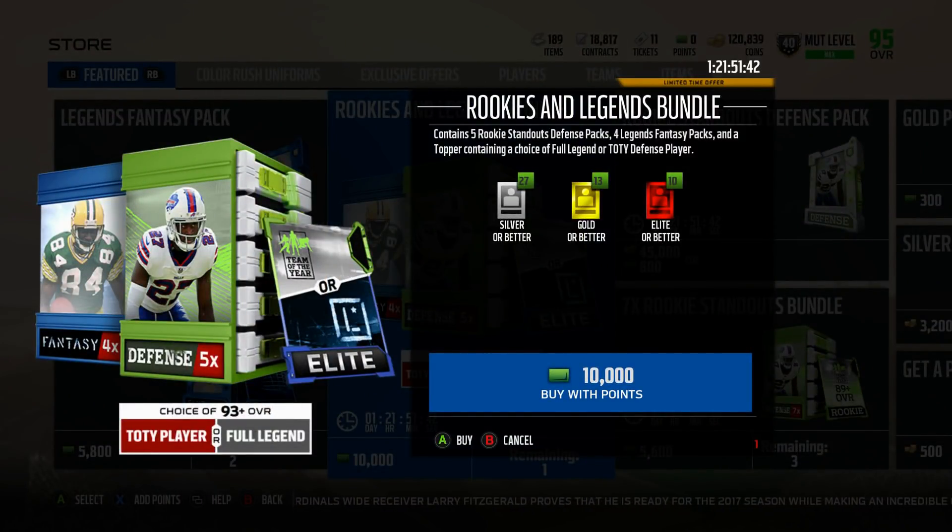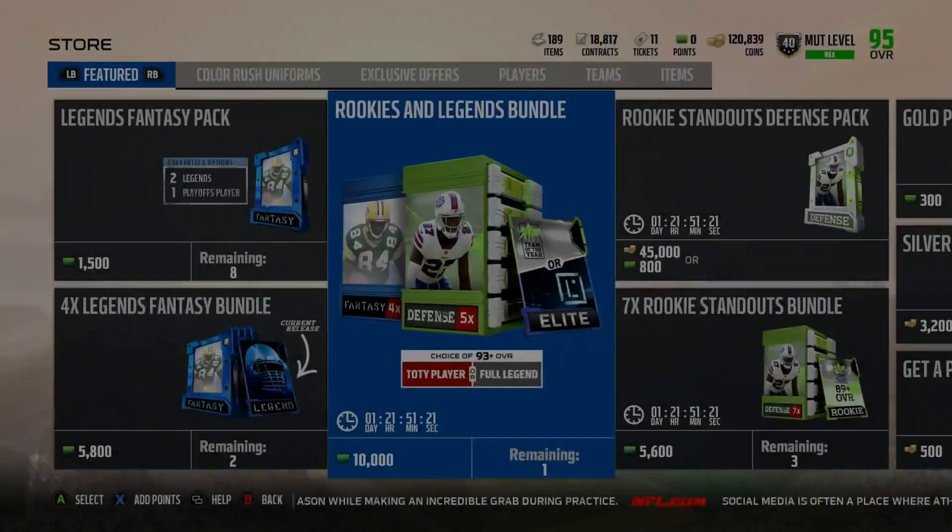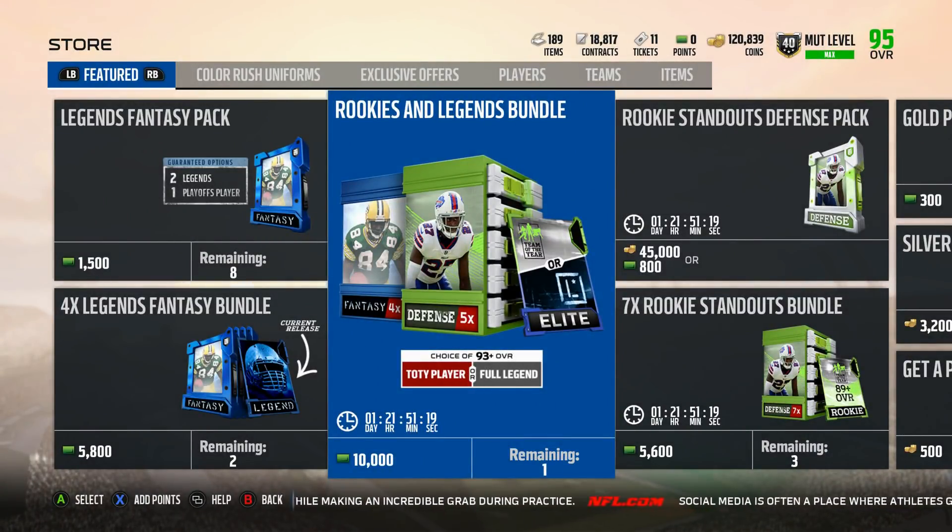What this means is it's going to pull down the price of Team of the Year players — defensive ones — and also fantasy legend players. Legends and Team of the Year players are going to take a huge dip in price. So if you want to buy some of these cards for your team, now is the time while this bundle is in the store for about two more days. The bundle is rather expensive, so it won't attract as many people as it would if it were cheaper.